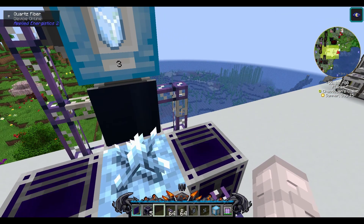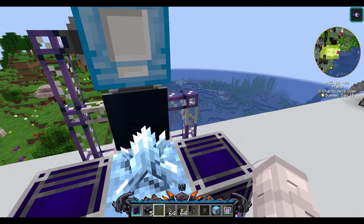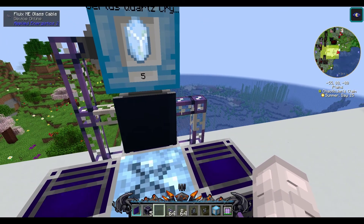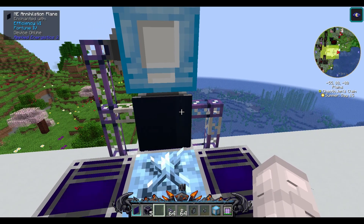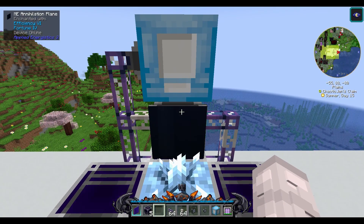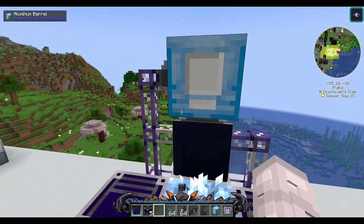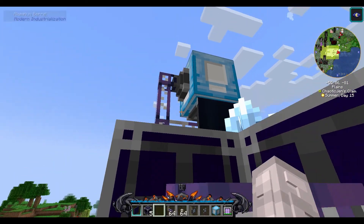The reason we need to use the quartz fiber cable is because without it we will end up with only quartz dust in our system, and we want to be able to add the filter so the annihilation plane only breaks the fully grown Sirtis Quartz crystals. Once you're happy with the setup, you can optionally add the import bus to the top or side of the barrel, which will pull the Sirtis Quartz crystals directly into your ME system.